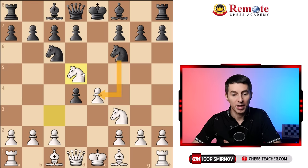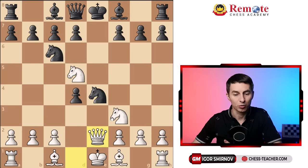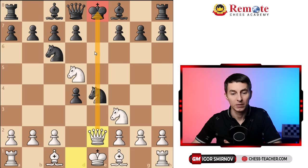The most common moves by black are either taking the pawn or taking the knight. Let's start with knight takes e4, as that's the most common move. Here you can play queen e2, which is slightly tricky and I recommend it especially for blitz - it works really well. You pin down the knight to the king as well as attack it, therefore they need to defend it.